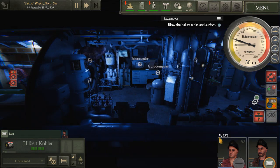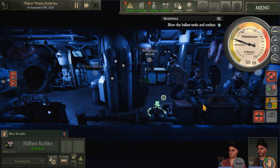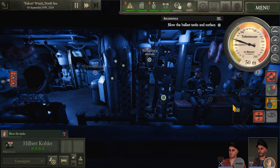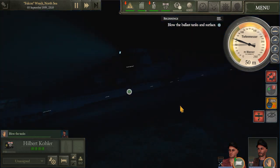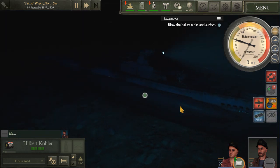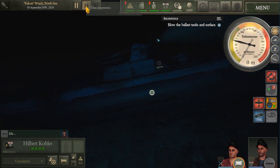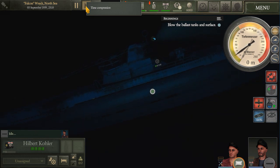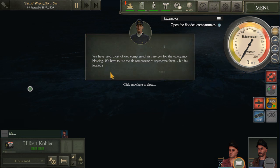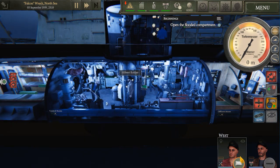Blow the ballast and surface. Tanks anblasen. Slowly rising up - I wonder if I can speed that up. Air reserves. Open the bulkhead leading to it and start repairs. Remember to repair the hole at the top first. After that, take the air compressor and turn it on. So we get our mechanic.